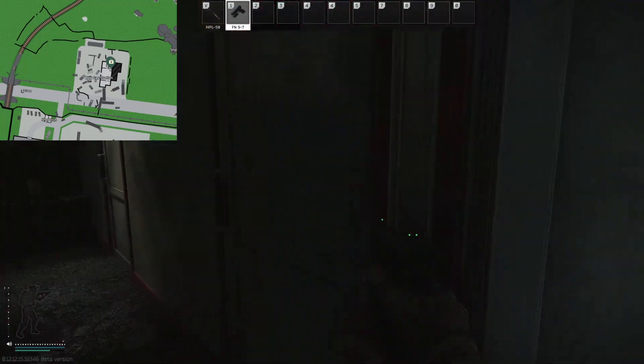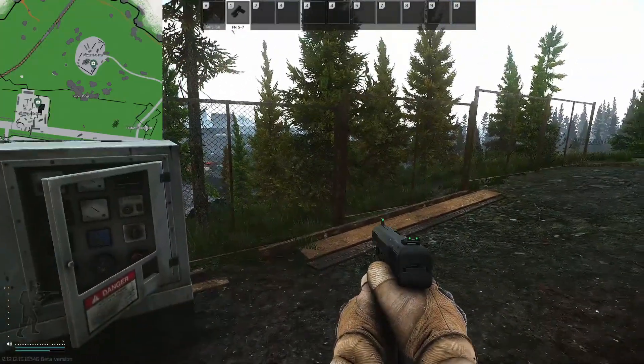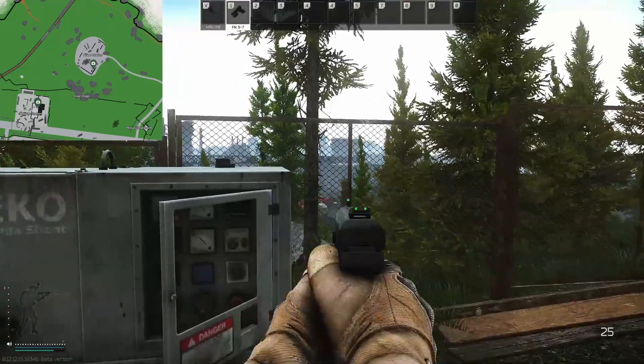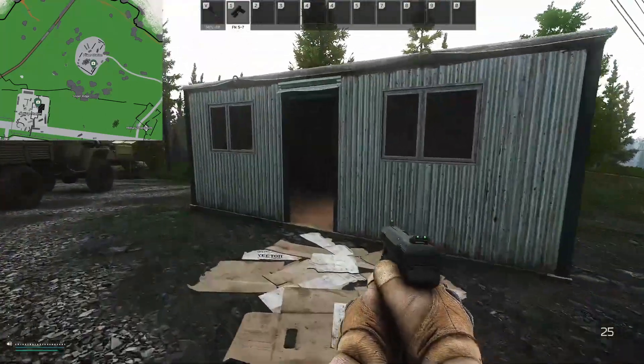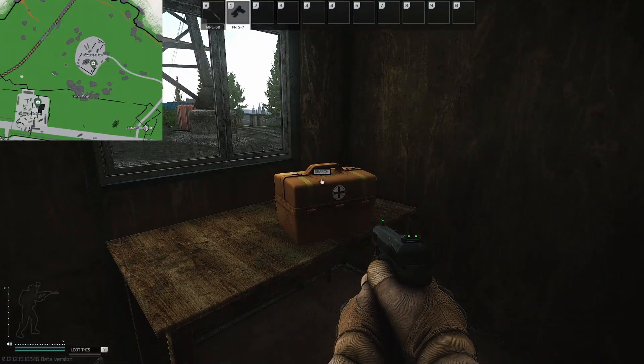So we're going to this side room — it's this door right here. We're now up at the substation on top of the hill. You've got New Gas Station down there, Old Gas Station all the way back there, extracts over here, and this shack sat right up on the hill. Inside here you have another medical container.